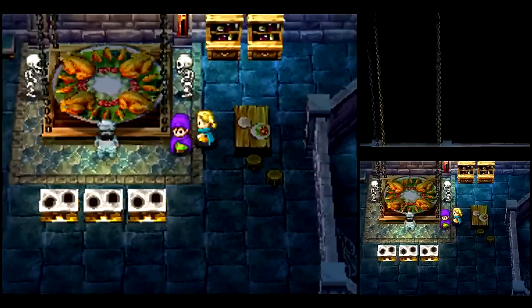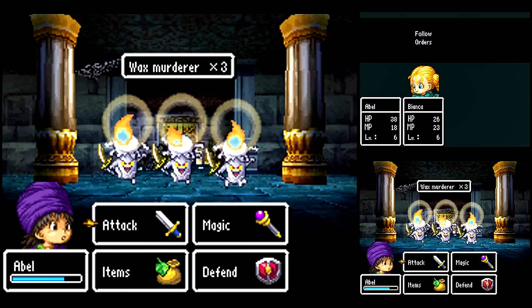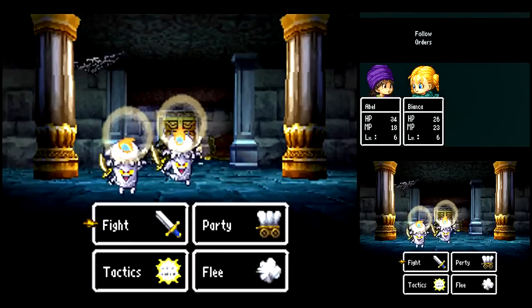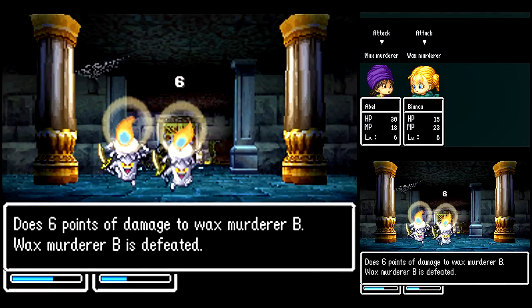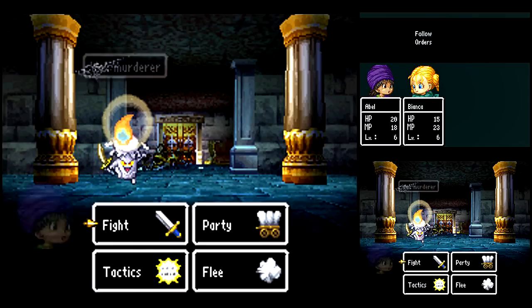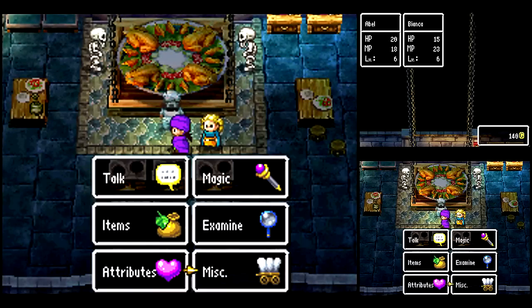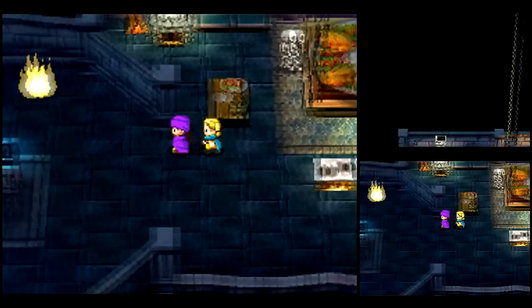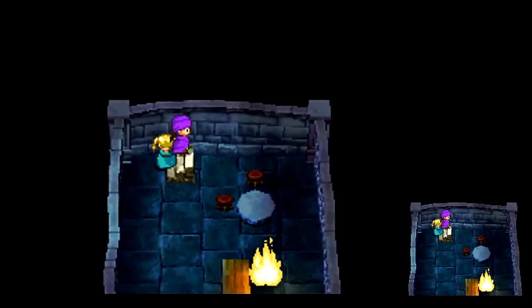Wax murderer? Really, game? Really? Well anyway, these guys can cast Frizz on you, so you want to take them out as quickly as you can. Man, we're going to need a lot of healing after this one. Let me show off the healing option — you go to Miscellaneous. There's a Heal All option, and that'll cause any of your magic healers to cast Heal over and over again until you get up to max. So it'll do it real fast as opposed to doing it manually.